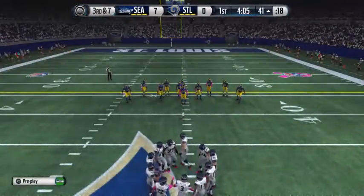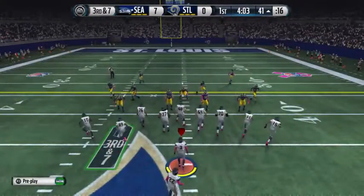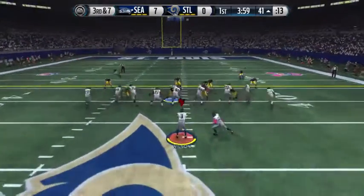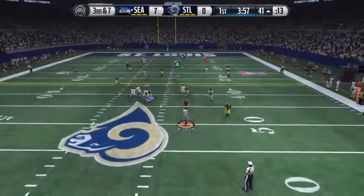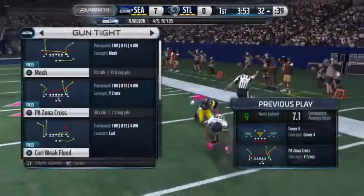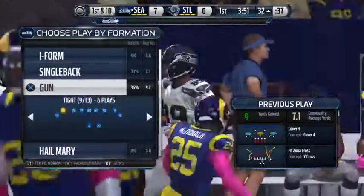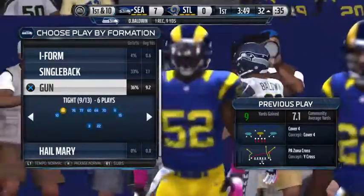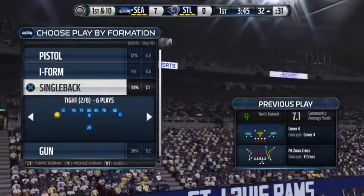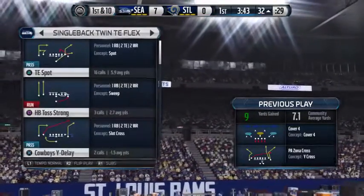Third down now. They come out in the dime package. Here's Baldwin — the tackle is made and the first down is picked up. Crossing routes. That's what you want to throw when you see this type of coverage — four deep, cover four. Look for guys going across the field. Hard for the defense to cover those throws.